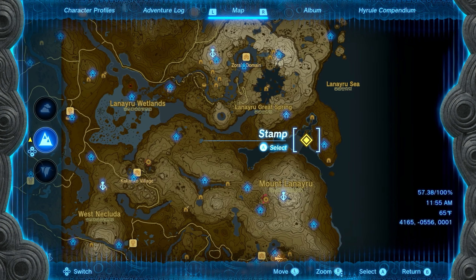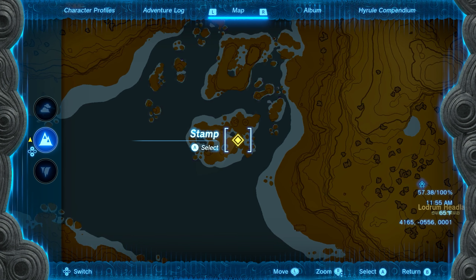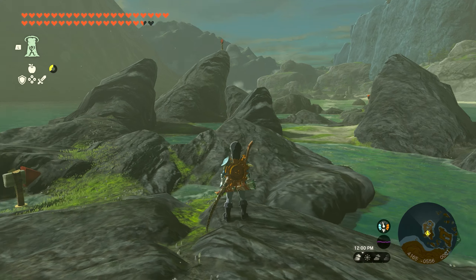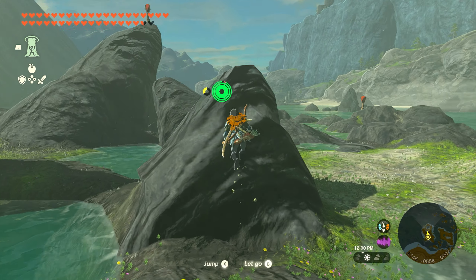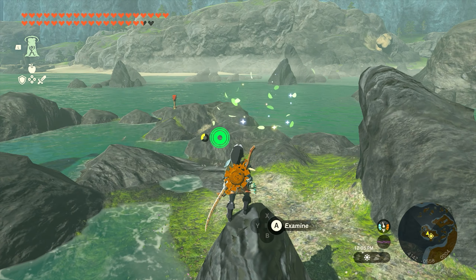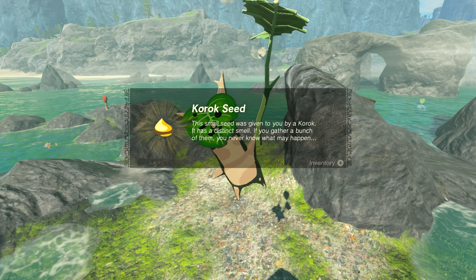Number forty-five is also going to be found west of the Talis Plateau, except this one's going to be found on the southernmost island. Once you get down here, you're going to see a whole bunch of rocks. Make your way to the very middle rock — it's pretty small, but when you climb up to the top the little leaves will spawn. Interact with them and you'll get seed number forty-five.